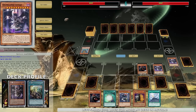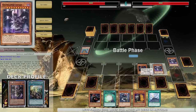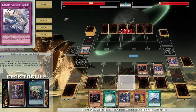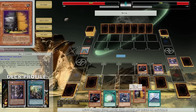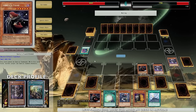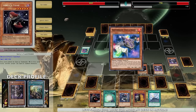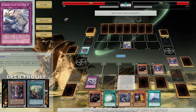Should I go savage on him right now? Let me attack and just basically watch my opponent cry. He has 14 outs to Vanity's Fiend in his deck - with Pot of Desires or Cupidity activated he should be able to draw an out to Vanity's Fiend. Here it is - the Decatron. Yeah, that's your out to Vanity's Fiend.